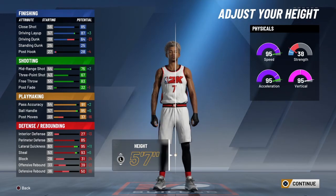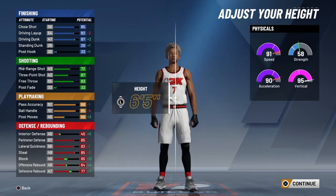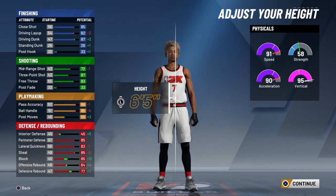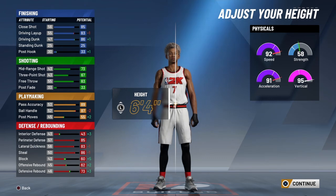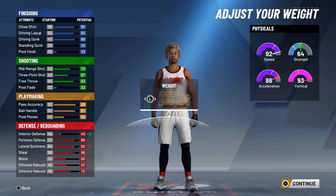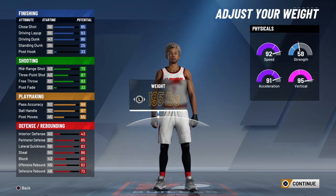Now your height — you don't want to bring him down to under 6'3". You want to bring him up to at least 6'4" or 6'5", because when you go up to 6'6" you take big hits on a lot of stuff. But I think with this build, 6'4" is the best. And on your weight, you could do pretty much anything, but I think the best way to go is probably 195. I think this is like the standard — 195.